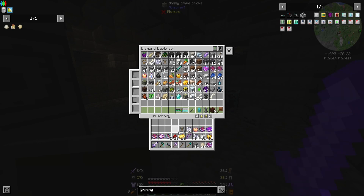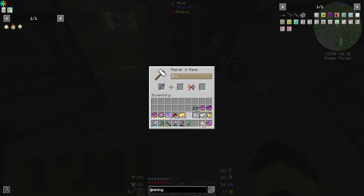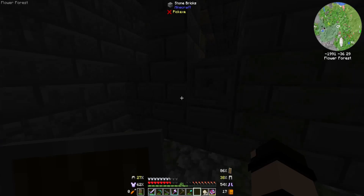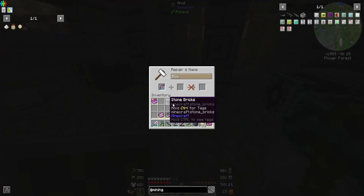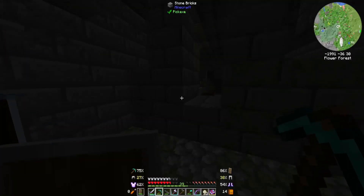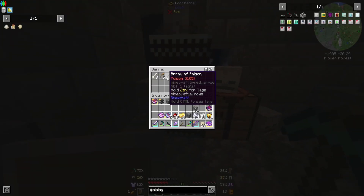We came out with a lot of enchants which is very nice. Let's get our bow — quick shot, stick endless quiver on it. I could get that power one bow and stick that on there. There we go. Now we've got a decent bow which only ever requires having one arrow. We'll use poison arrows — not instant damage because I think that heals skeletons.